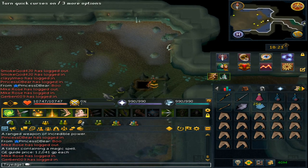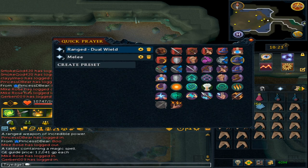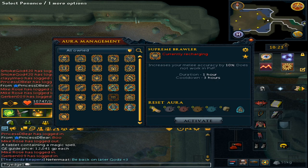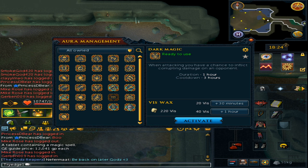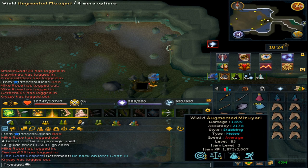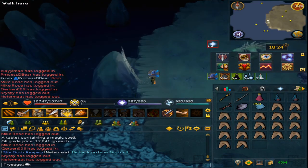Once you are ready, select your Quick Prayers set to Magic, drink your Overload, and choose your Aura. You can use Inspiration, Vampirism, or Dark Magic since it's considered a hybrid aura. Activate the aura, drink your potions, pray Magic, then immediately switch to your melee weapon and enter.